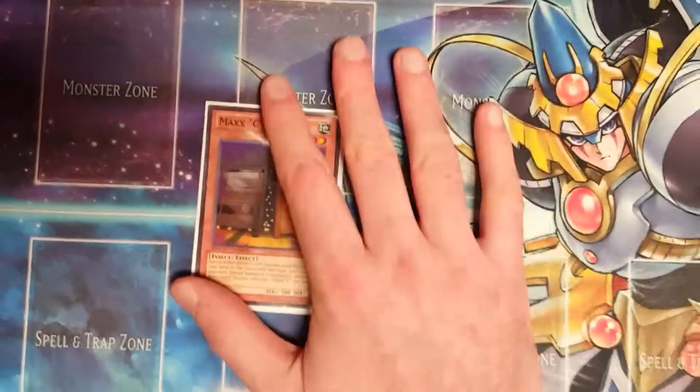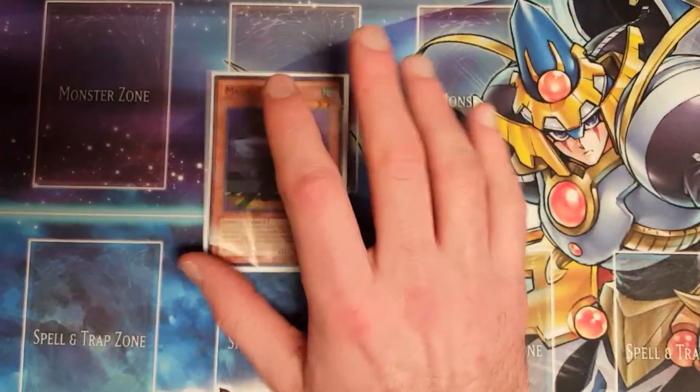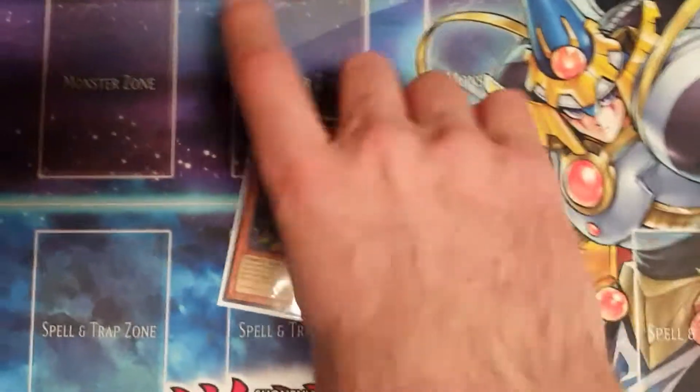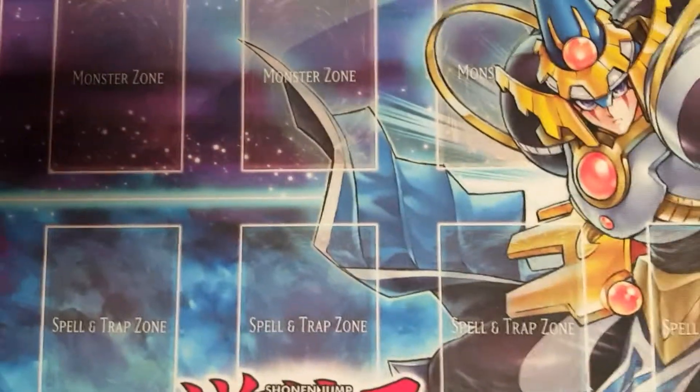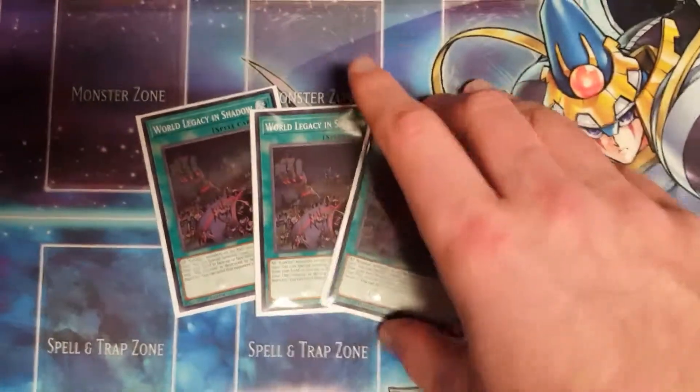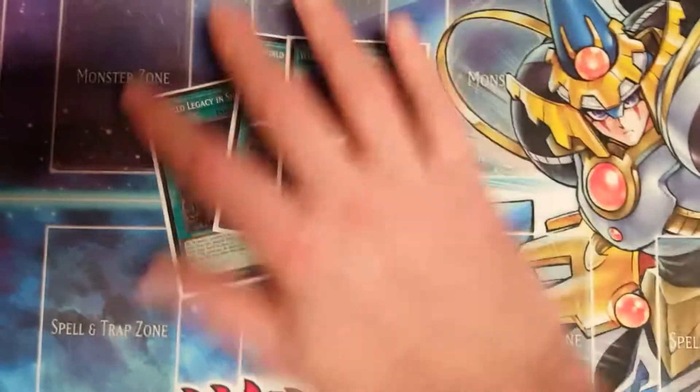One Maxi — it's an insect level two. If you're playing against something that's a lot slower and doesn't special summon much, you can easily special summon this with the field spell and still make use of it. Now moving on to spells: three World Legacy in Shadow.